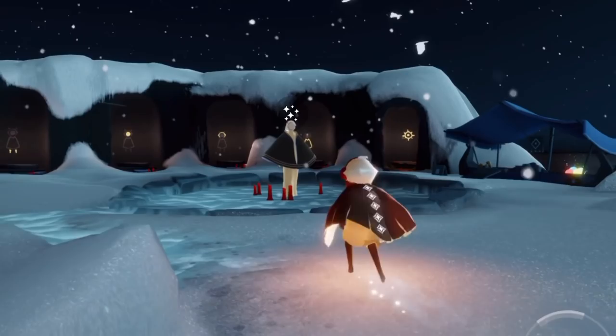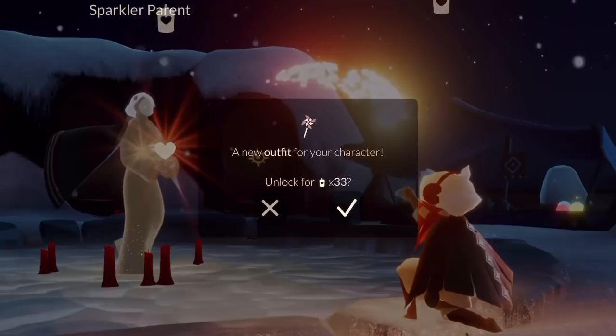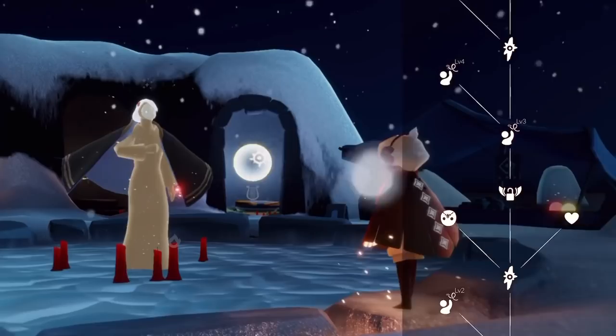Hey everybody, I'm Nasty Mold and the Sparkler Parent is here as this week's traveling spirit. At first they did not have a prop, but they've since been updated and now they carry one. It's actually really exciting compared to previous props. At the very top there's a pinwheel prop for 33 candles.